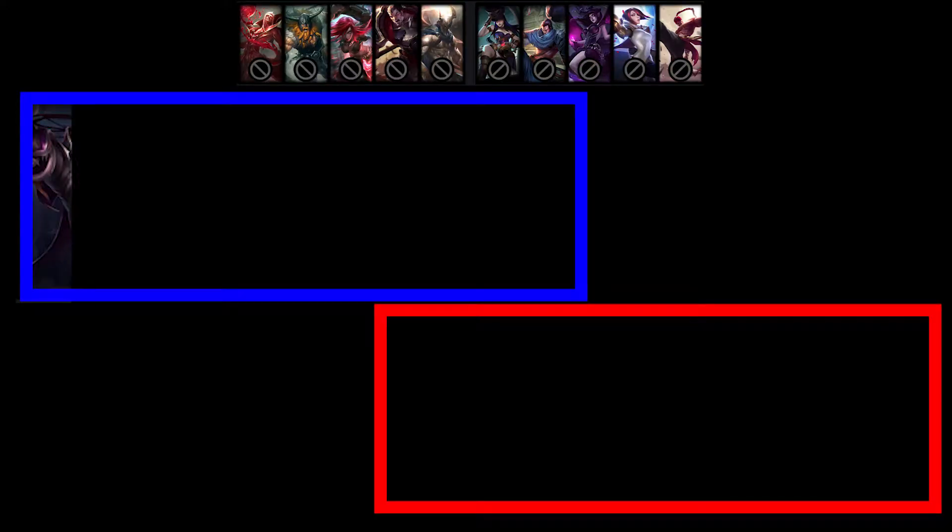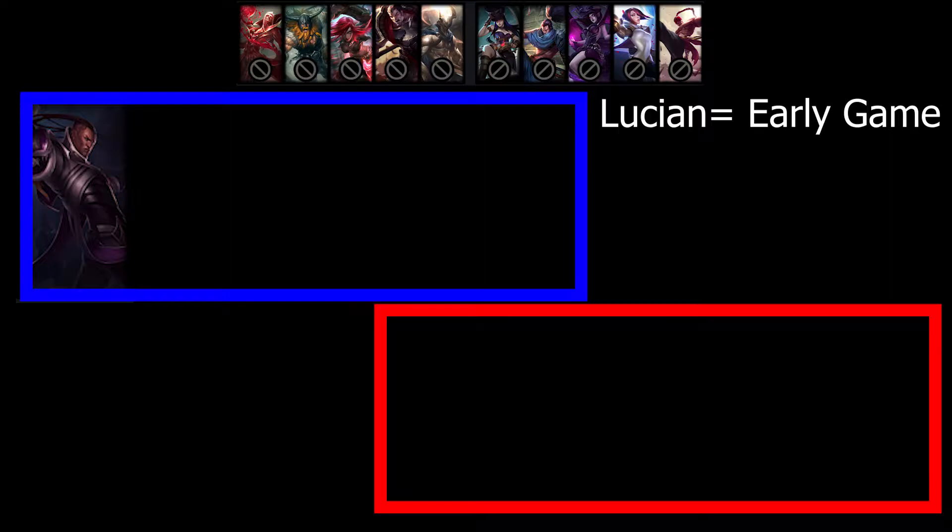First, why I chose Nautilus. Our first pick was Lucian. Thanks to Lucian's passive, he's very good early game.